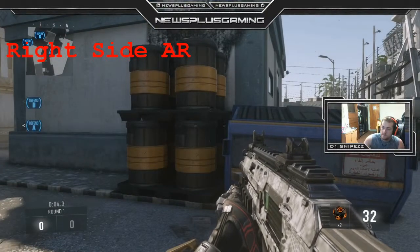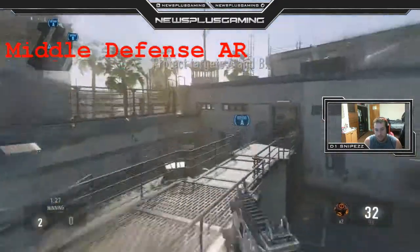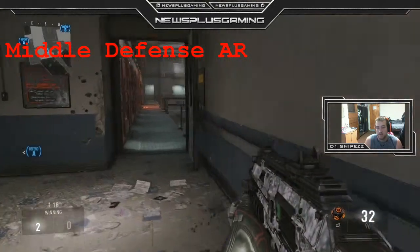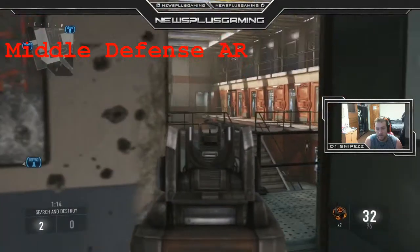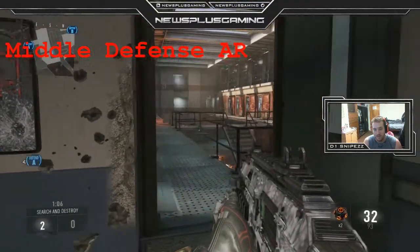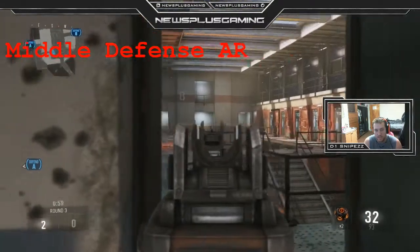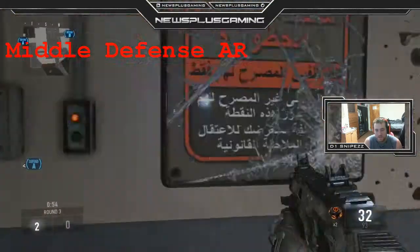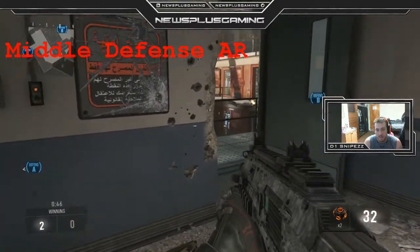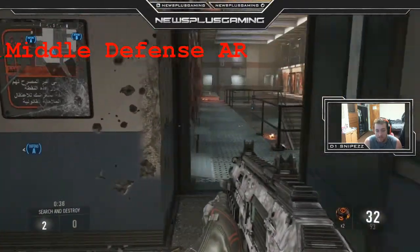Now we're going to do the middle defense. This is the guy basically just watching the middle of the map on the inside. It's a pretty simple spot but it's very key for rotation after each guy's called out where the bomb is going. Right off the bat you're just looking for anybody coming from the bottom — you can hear the jail thing, it makes a sound and glows red. You're looking for guys coming up those steps on each side, looking for a middle push.